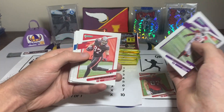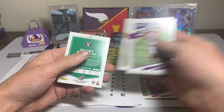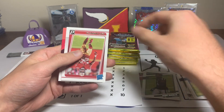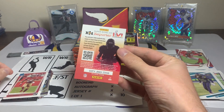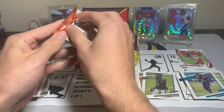Patrick Peterson, Rob Gronkowski, Kenyan Drake, Danny Amendola, Malcolm Jenkins. A Shaquille Griffin, Henry Ruggs — not gonna be using that card — and a Trace Sermon rated rookie. There's a kid reporter code. We're gonna do two more Donruss.